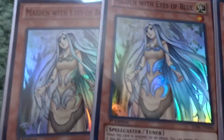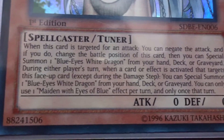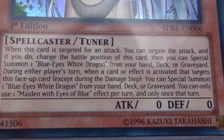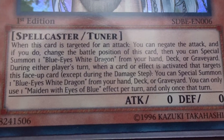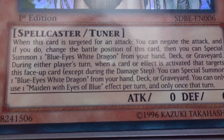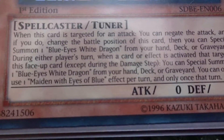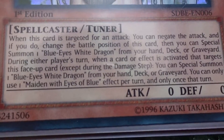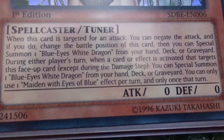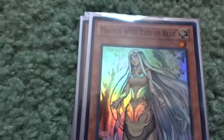I have three copies of Maiden with the Eyes of Blue — they're all shiny. She has zero attack and zero defense but a great effect. If she is targeted for an attack, negate it, change her battle position, and special summon a Blue-Eyes White Dragon from the hand, deck, or graveyard. During either player's turn, when a card or effect is activated that targets this face-up card, special summon one Blue-Eyes White Dragon from the hand, deck, or graveyard. Each effect is once per turn.